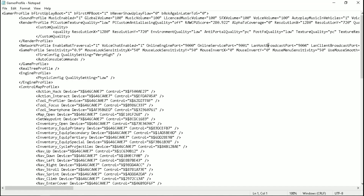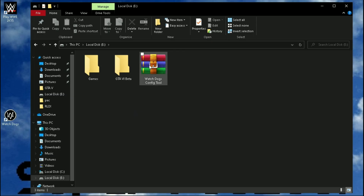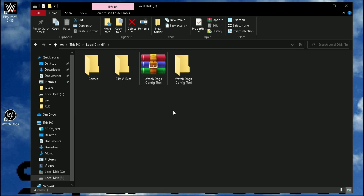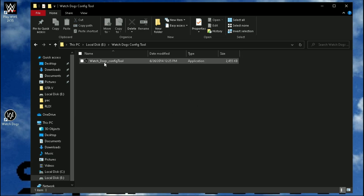Now editing the Watch Dogs config file with Notepad is really a messy thing, so I will recommend you to use the config tool software. Download this file from the description and extract it with WinRAR. Then launch the tool.